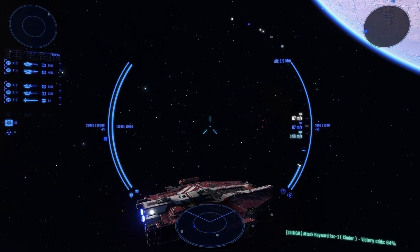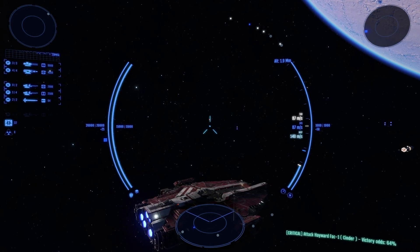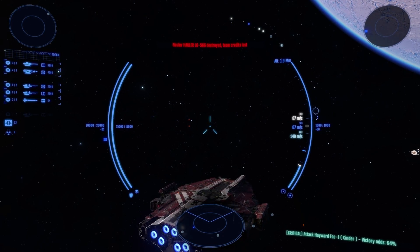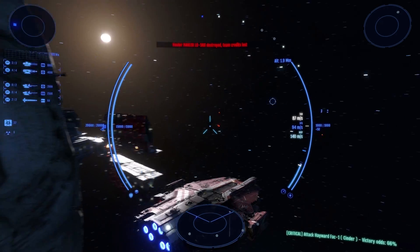Once you've cleared the dock, try turning the ship using W, A, S, D, R, or F. To strafe without pivoting, use Left Control in combination with the W, A, S, D, R, and F shortcut keys.